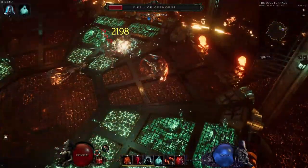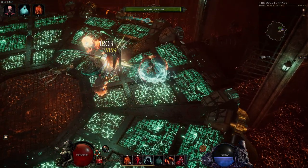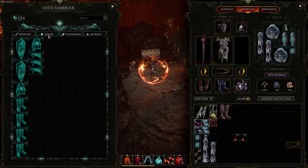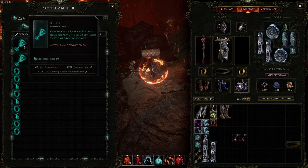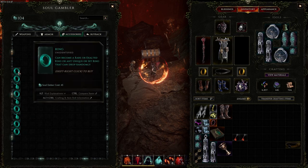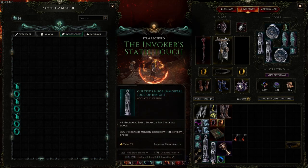Here we have a very quick guide on the dungeon Soul Fire Bastion in Last Epoch. The main thing about this dungeon is the Soul Gambler — you can purchase items using soul embers obtained during your Soul Bastion run, for a chance of getting yellows, purples, uniques, and set pieces. The dungeon also has four different boss-specific drops and three exclusive uniques from the Soul Gambler itself.